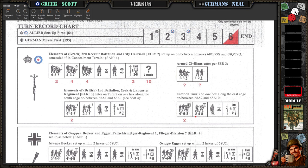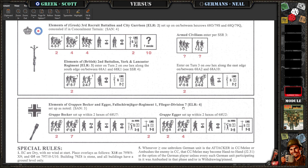Yeah, you have some nice elite British coming in later. Generally the British units are pretty good quality. On the other hand, me as the Germans, I've got Group Becker and Group Egger, and they're all elite with ELR-4 and a 9-2 leader. Foreshadowing.